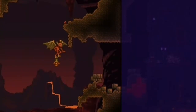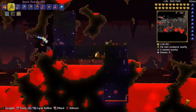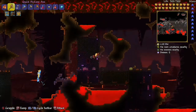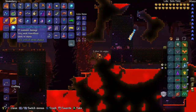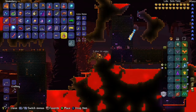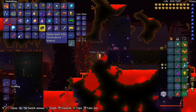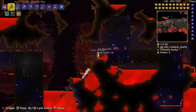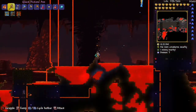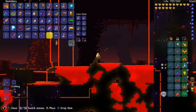Quick video on how to summon the Wall of Flesh. You need a doll, and you need to be down near the bottom of your world, maybe by that lava place. You have to get these dolls from these freaky things that have wings and fly around.